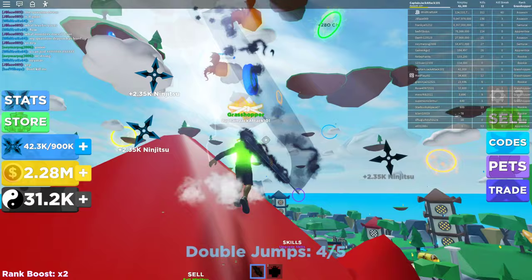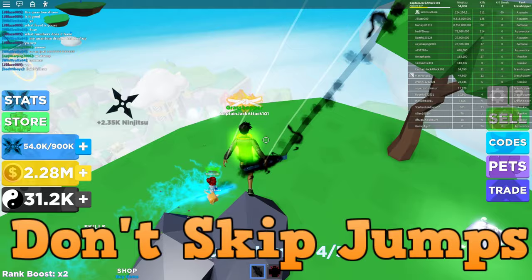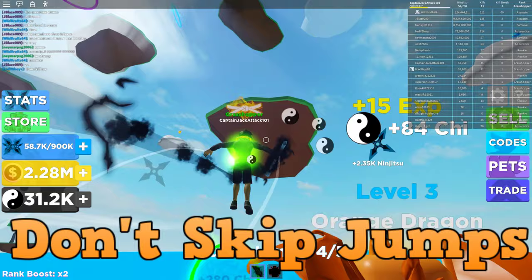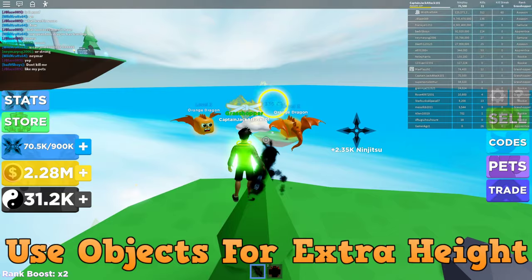Some jumping tips: first, get a good first jump — don't double jump right when you first jump. Get a really good first jump so you can maximize the hang time, then time your double jumps to make the most use out of them. Also use trees and objects to give you extra height — definitely use that to your advantage.